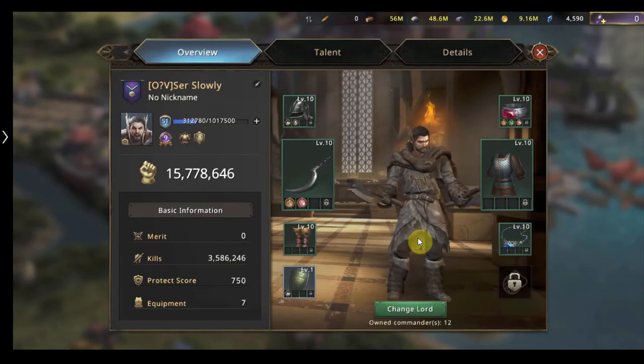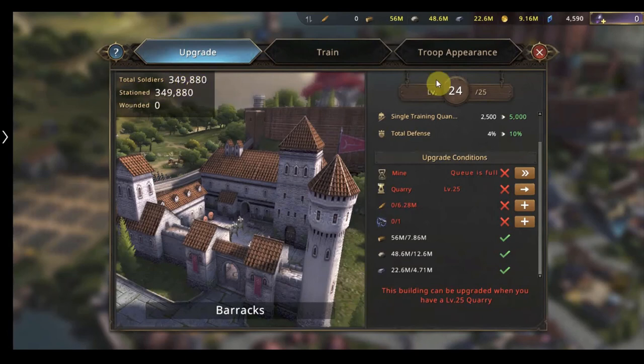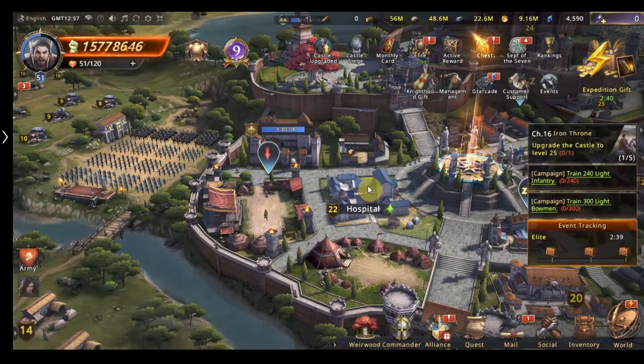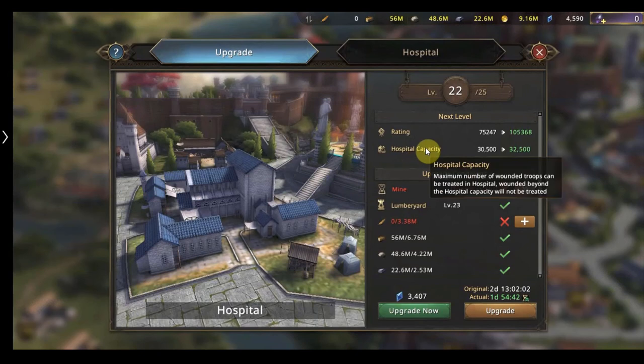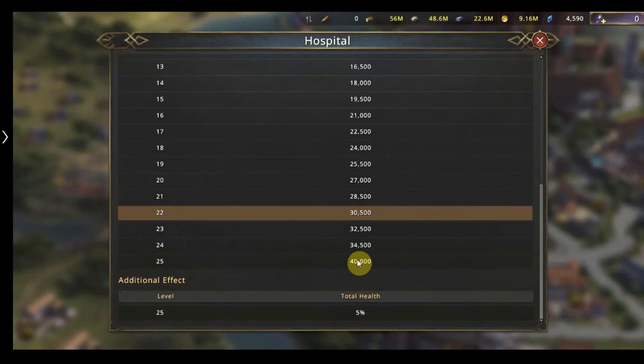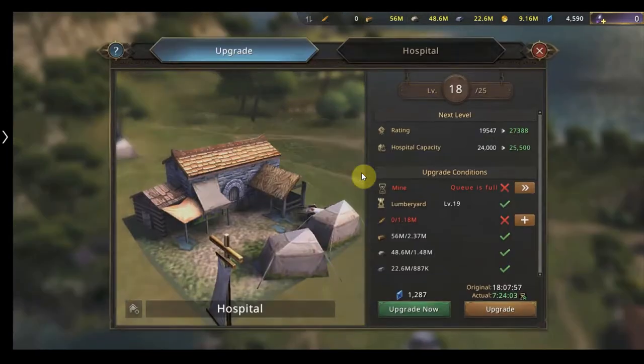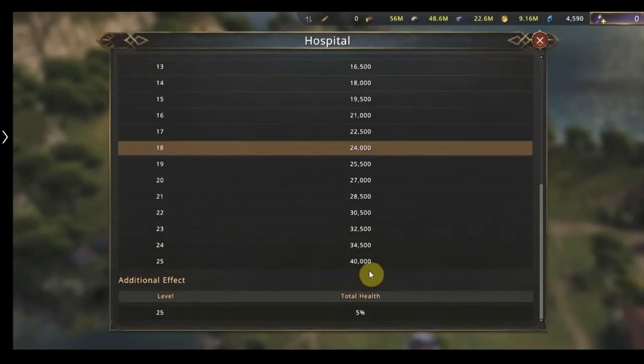Last but not least: hospitals. I can't stress enough how important hospitals are. This account has just short of 350k troops, so when attacked we want to heal as many troops as possible. The hospital gives us that opportunity. If I upgrade it to level 25, it currently holds 30,000 and at level 25 it will heal 40,000 troops in that hospital alone, plus a 5% health bonus.